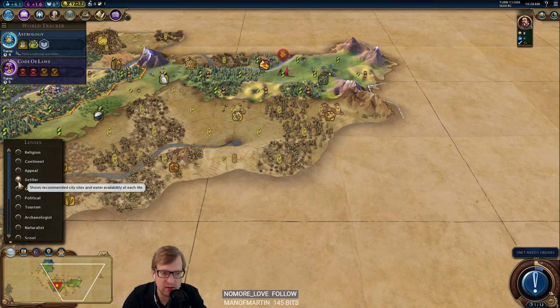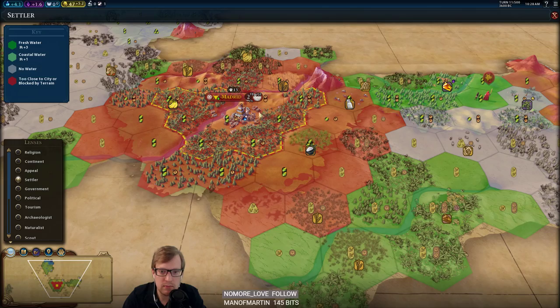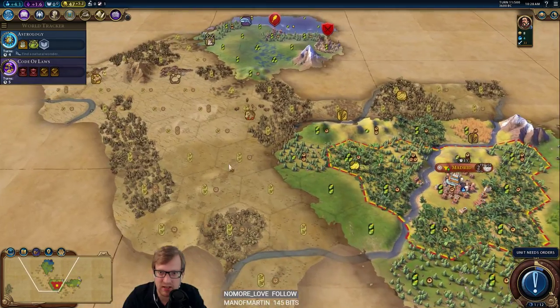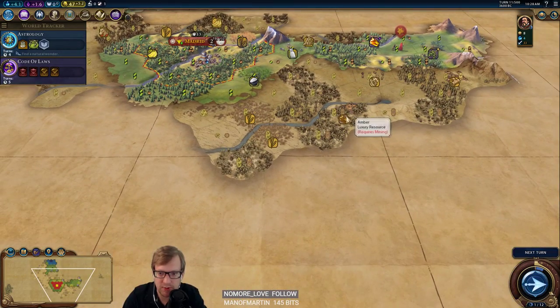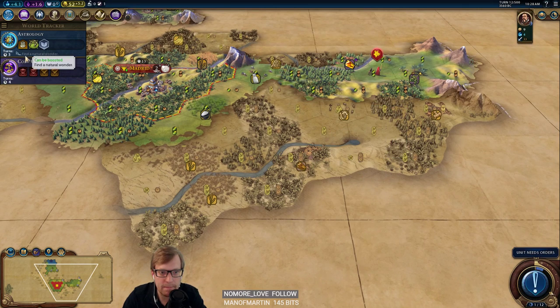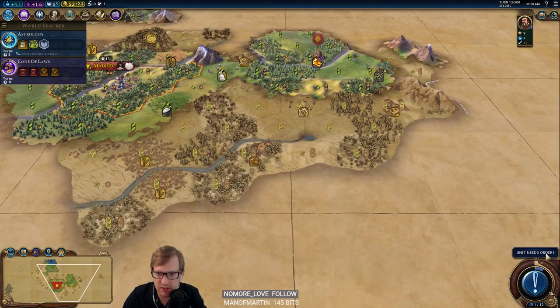He's got two of his cities there. I'm going to go slinger and then try to squeeze out this settler, because I really want to get this amber city down — I need to secure this. I don't want to meet you because you'll just come and kill me.